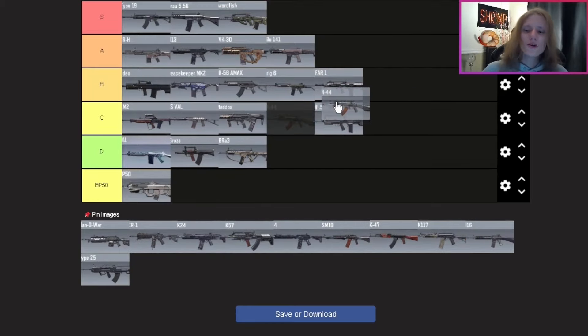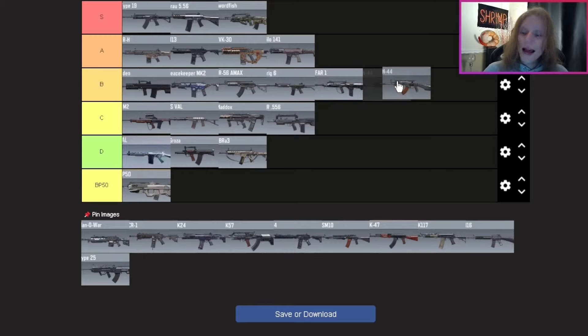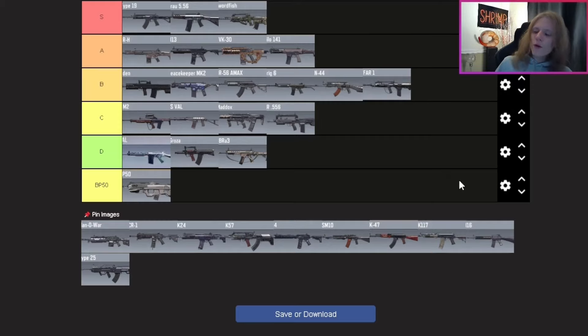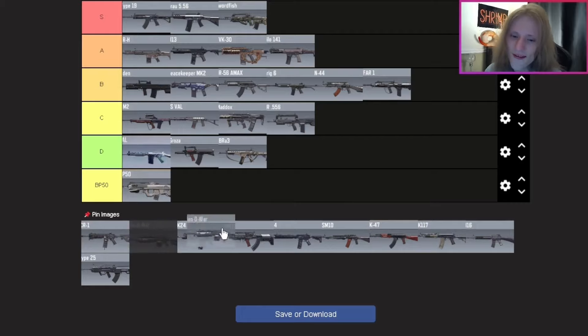The KN-44 — I have a couple builds I enjoy and it can have a pretty good time-to-kill if you play it properly. I'm putting it behind the Krig 6. There aren't really any super standout attachments, but the time-to-kill is decent and I do find myself using it more than the FFAR and the weapons below it. I'm confident putting it in B tier.